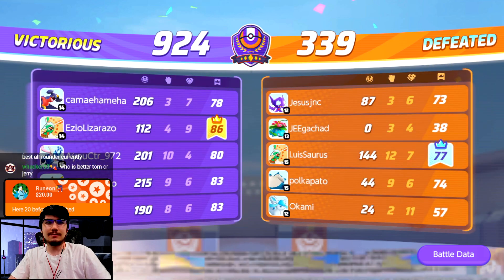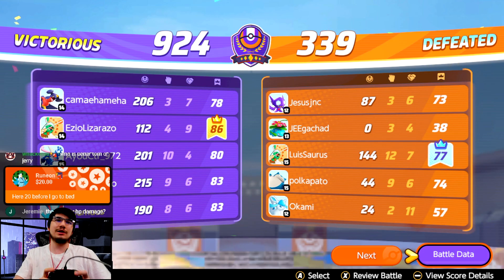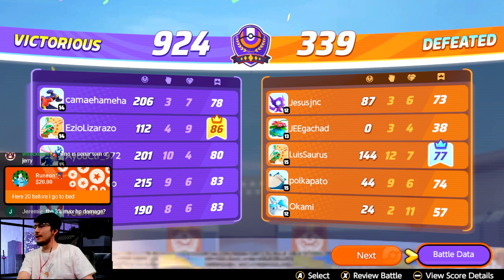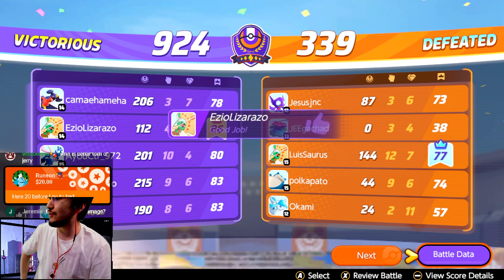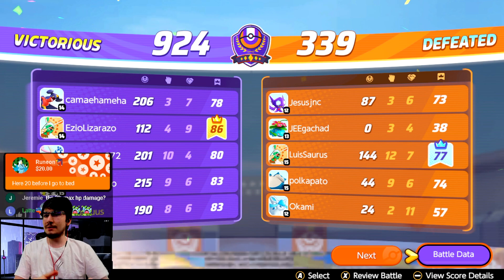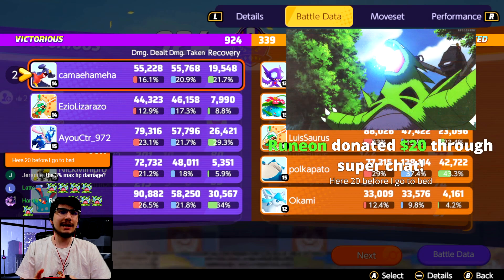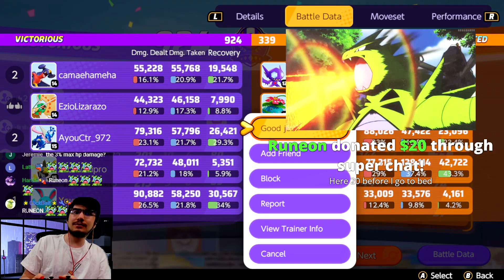You gotta go with my boy Tom though. Here's a $20 super chat before bed from Runon — thank you man! Thank you for the super chat brother. Yeah, the 3% max HP damage is where you get most of the value for Muscle Band. Let's go, 90k damage — I did my job baby! Thank you Runon.